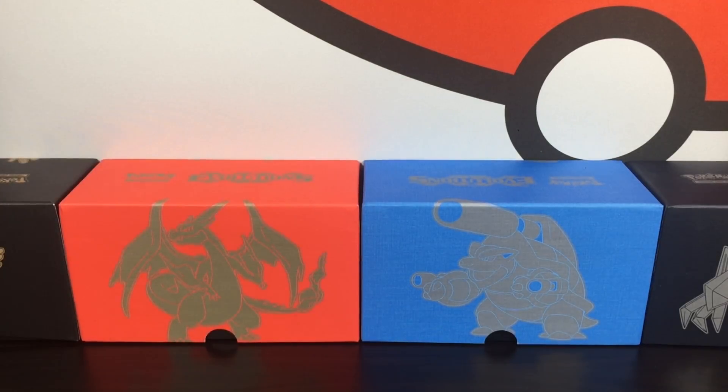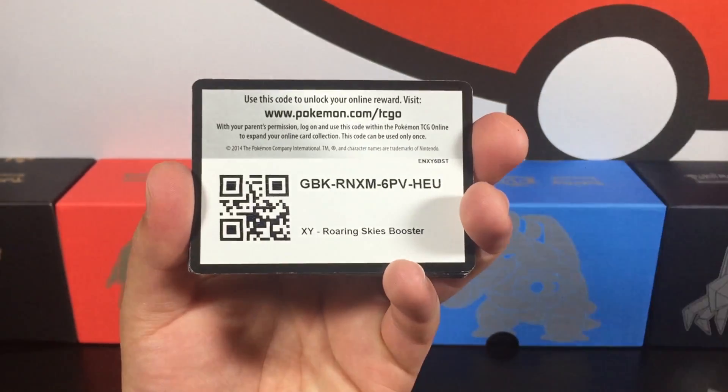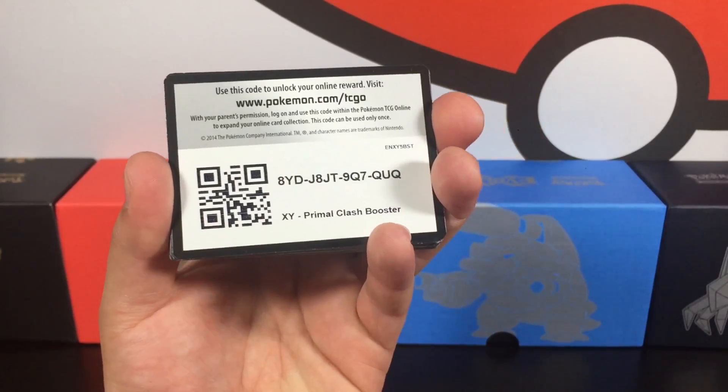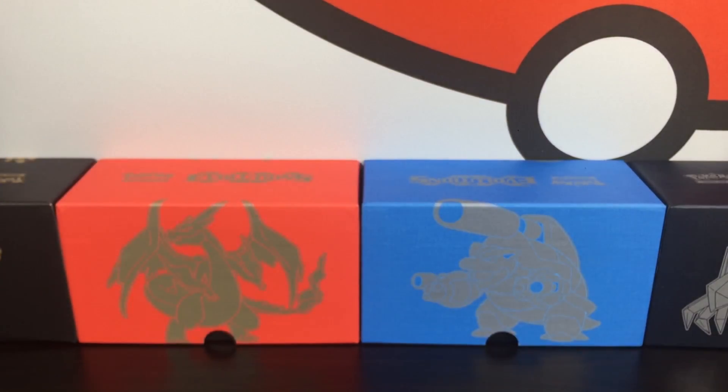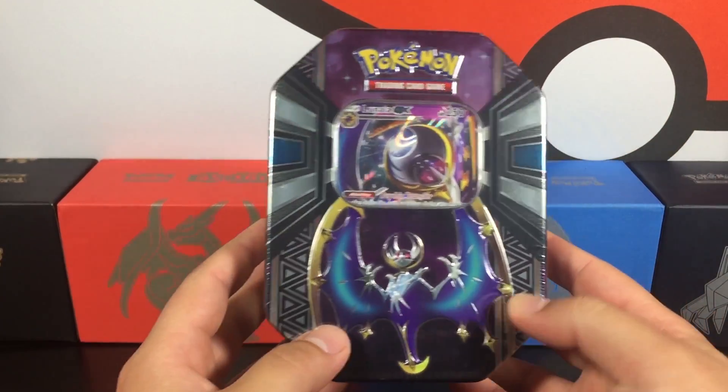Let's set that off to the side and do a few more codes. There's a Primal Clash, Roaring Skies, Evolutions, and another Primal Clash. Let's go ahead and check out the next pack.